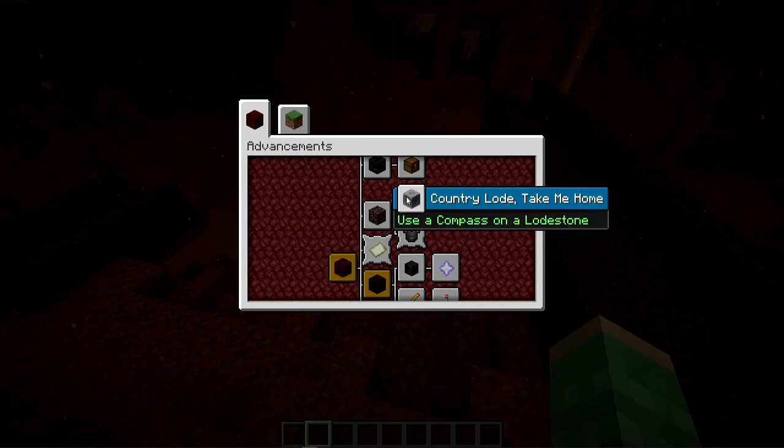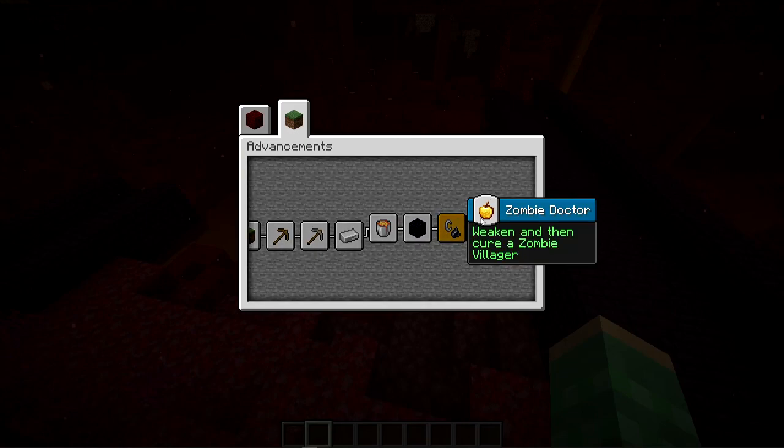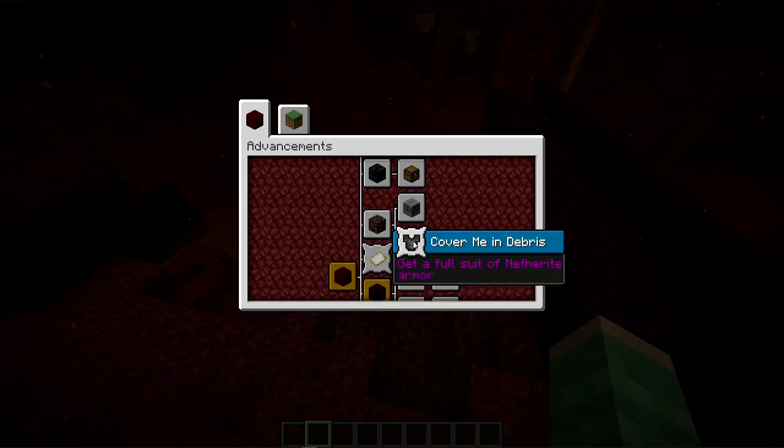The next new one is 'Country Load Take Me Home,' a reference to 'Country Roads Take Me Home.' Lodestones allow you to find your way home, so this says use a compass on a lodestone. Also notice the advancement shapes — square ones are easy, rounded ones are harder, and star-shaped pointy ones are the highest-tier advancements. Related to Hidden in the Depths, there's also a hard star-shaped one: 'Covering Me in Debris' — get a full suit of netherite armor, a play on the diamond advancement 'Cover Me in Diamonds.' Very tough to obtain.